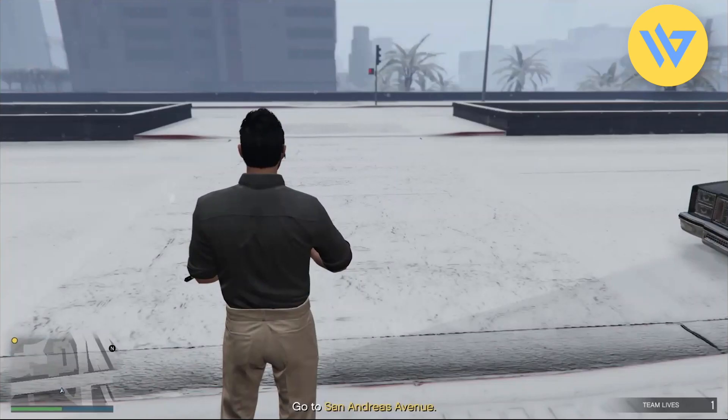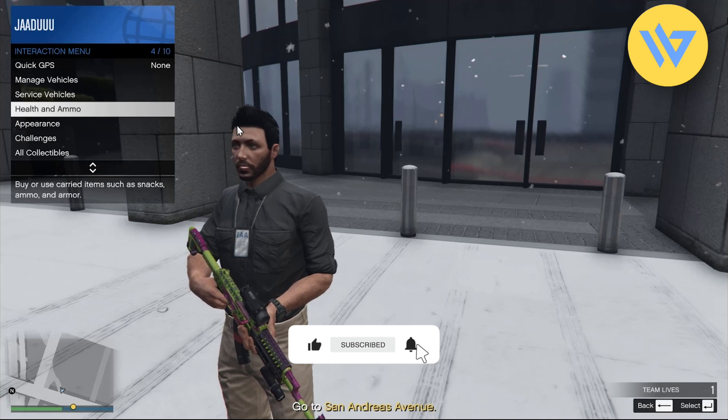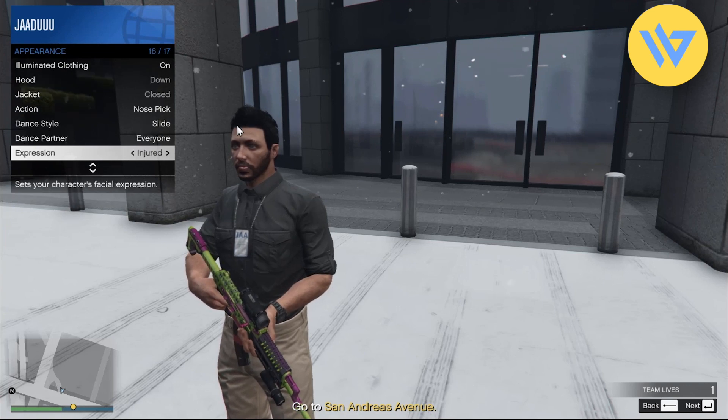Now just simply let the cutscene play and wait for it to end. After you come outside, open the menu using M on your keyboard, then go to appearance and scroll down until you get the option of expression.